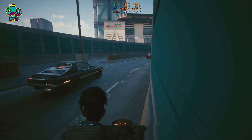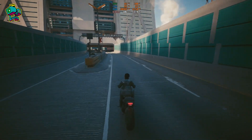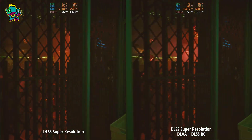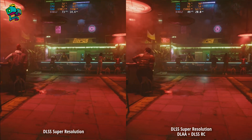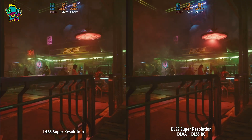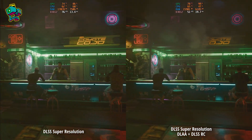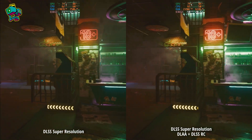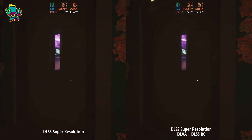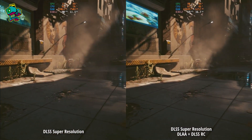As for being able to activate DLAA and DLSS reconstruction simultaneously, the verdict is that this combination significantly improves visual quality. DLAA sharpens edges and reduces visual artifacts, while DLSS ray reconstruction enhances ray-traced effects, making them appear more natural. Although it doesn't provide the same performance boost as DLSS, it optimizes the representation of light, shadows, and reflections, resulting in a visually stunning experience. In other words, it's great, but it will cost you some FPS.